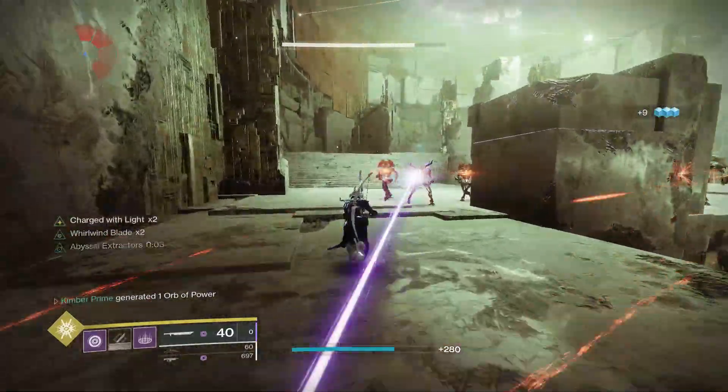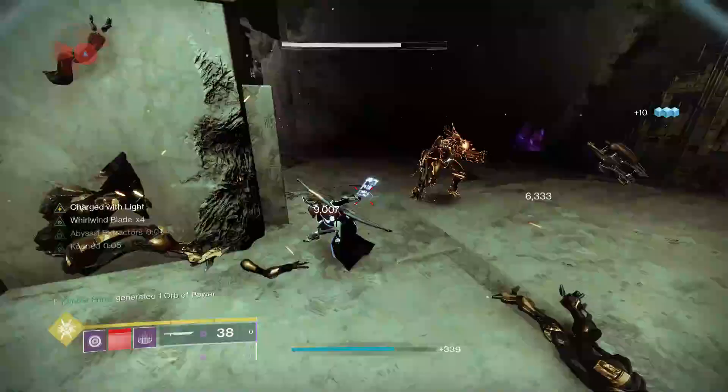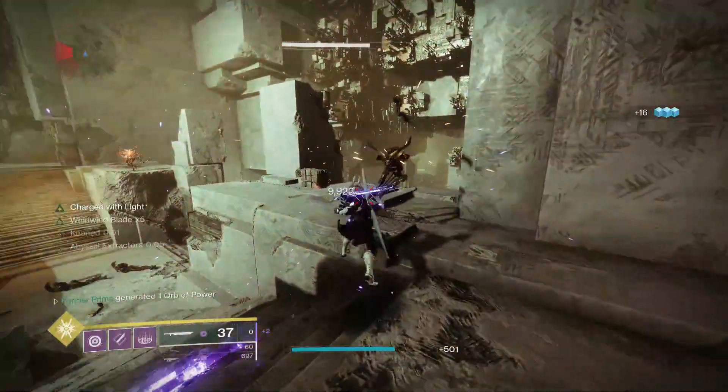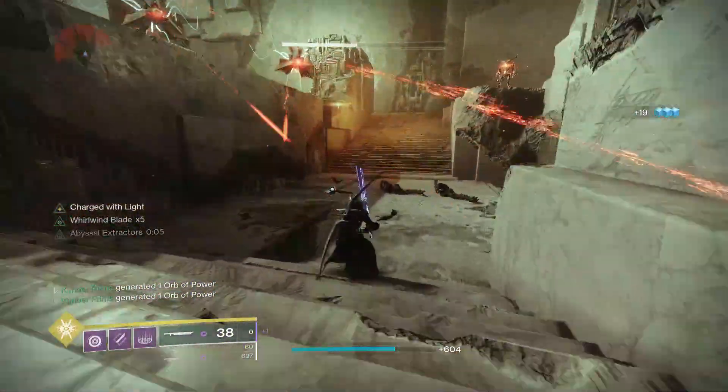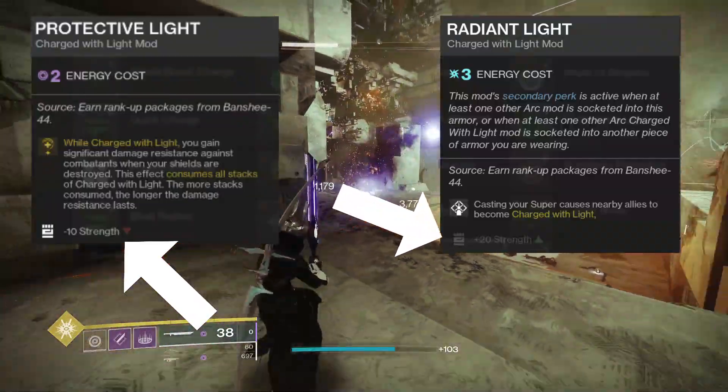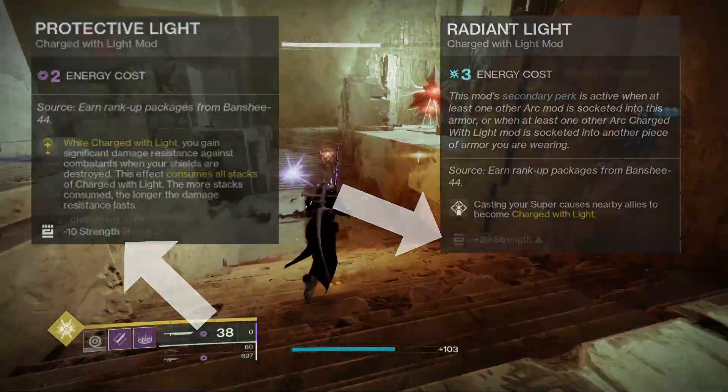Some of these mods also have extra effects — sometimes just by themselves, and sometimes you need to equip another specific mod to have them trigger. Some of these are negative, such as reducing your Strength or Intellect, while others are positive, such as giving you extra mobility or letting your sword charge up quicker.